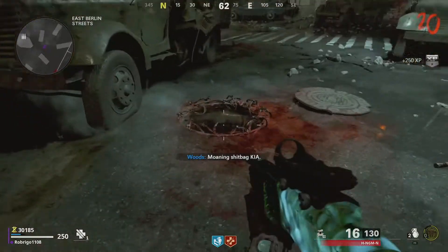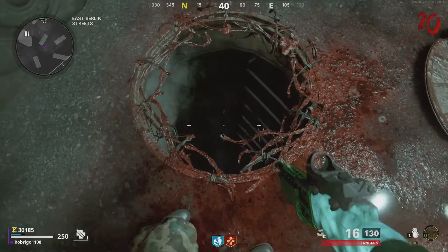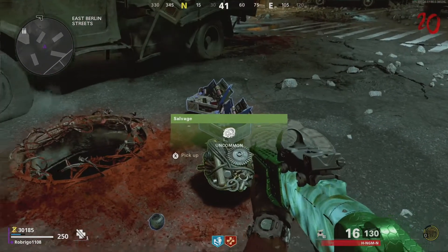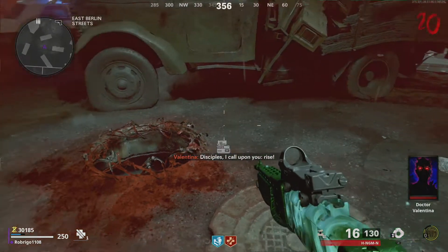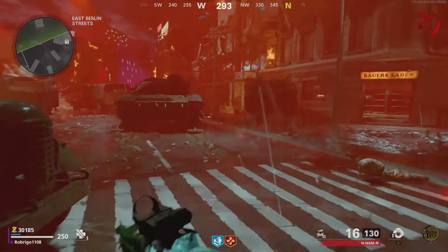When you throw enough grenades into the manhole, it will spit out a bunch of loot for you. The loot can be pretty random, but you can get things like miniguns and other scorestreaks. The one item that is consistent every time is the LG 53 Kazimier, which does actually cost 2,000 crafting points to build — so from this aspect, it is worth doing this side easter egg if you use the Kazimier.